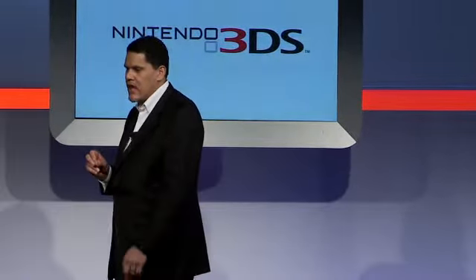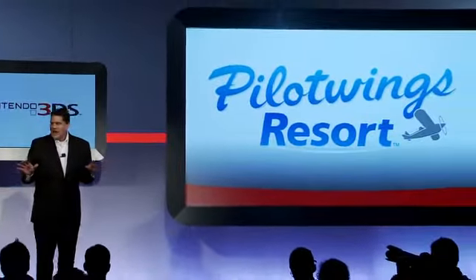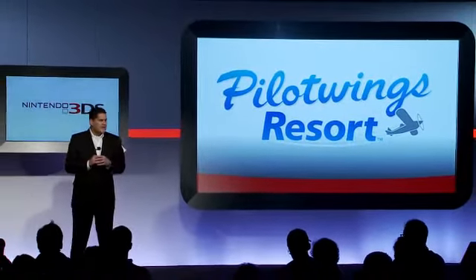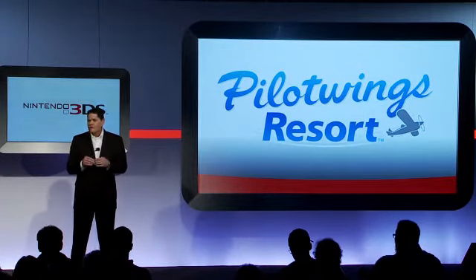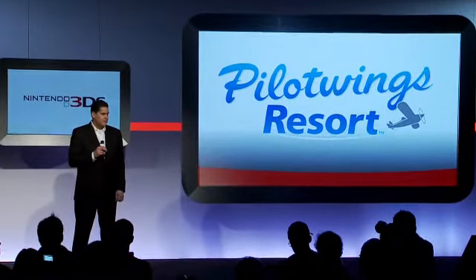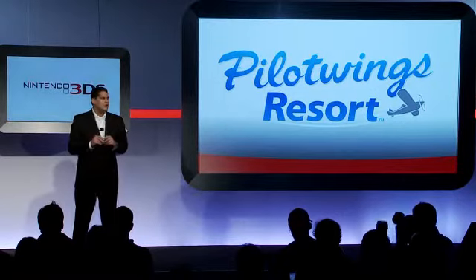Let's start on the first-party side with a name and game environment already familiar to you. Pilotwings Resort will have you soaring through the same Wuhu Island that you know from Wii Fit and Wii Sports Resort. You've got the choice of just floating over the island casually seeing the sights, or competing to hit targets using your hang glider, rocket belt, or airplane. What makes all of this new is going airborne in full 3D.